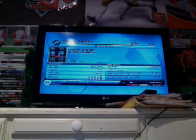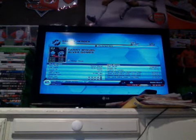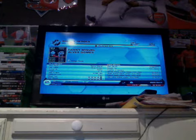Then we come to the beast himself, Danny from Zenit. He's got 4-star skill, 4-star weak foot, 80 pace, 87 dribble, 80 shot, 83 pass, 52 heading and 47 defence. He's been moved to left winger.